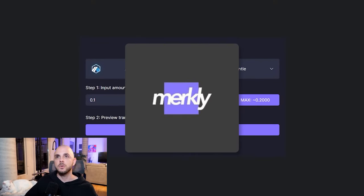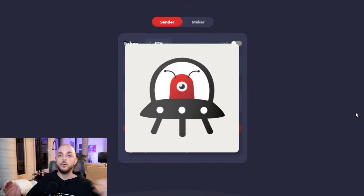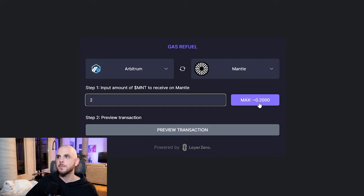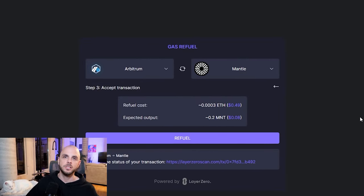The other solution is by using a service like Merkley, where you could just claim the token. However, you are going to need Ethereum on Arbitrum to do this. If you don't have ETH on Arbitrum, you could use one of my favorite bridges — Orbiter. I also believe there's going to be an Orbiter airdrop, so you're hitting two birds with one stone. From Mainnet, I transferred 0.07 ETH onto Arbitrum — it was 60 cents in gas fees when GWE was under 20, and roughly $2.50 for the Orbiter fee. Once you have ETH on Arbitrum, all you do on Merkley is connect your wallet. There is a limit — the max is roughly 0.02 — so we're just going to do 0.02. We preview the transaction, do refuel, confirm in MetaMask, and this costs less than 20 cents to do.